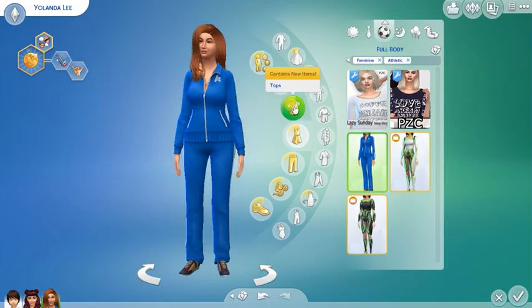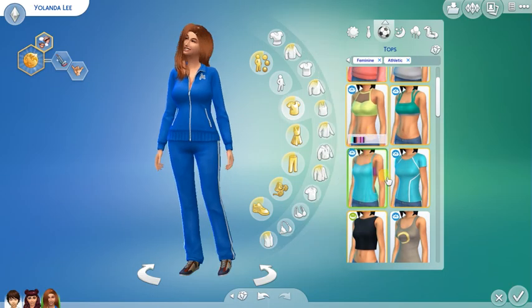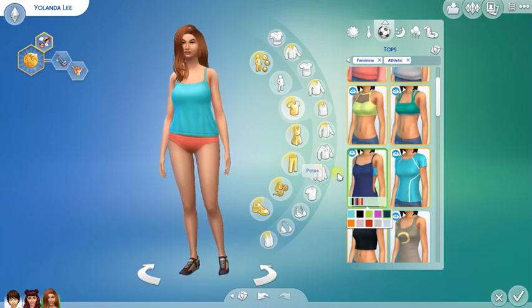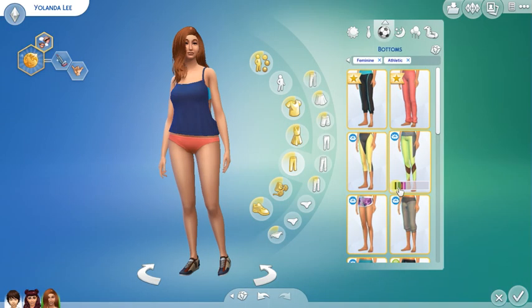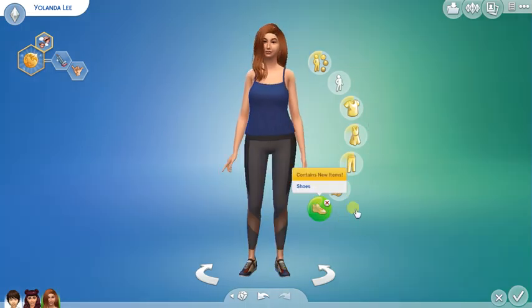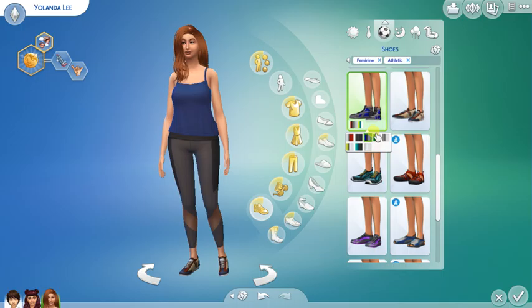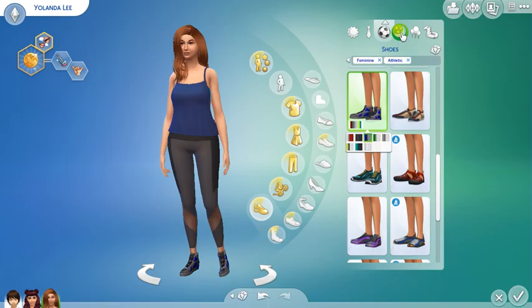I need a shirt — there we go. Let's have her wear navy blue, and I already know what pants to use. For shoes, I love these — almost every single one of my Sims has to wear them. There we go, the blue ones. Now for sleepwear.